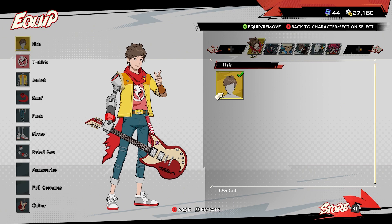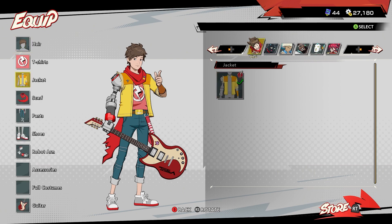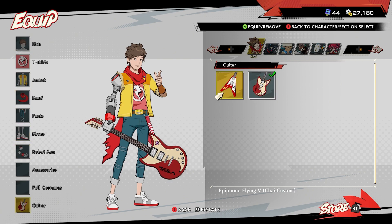Either way, you'll need to talk to Cinnamon in your hideout and then equip a new costume item. If you don't have anything new to equip, purchase something with gears.